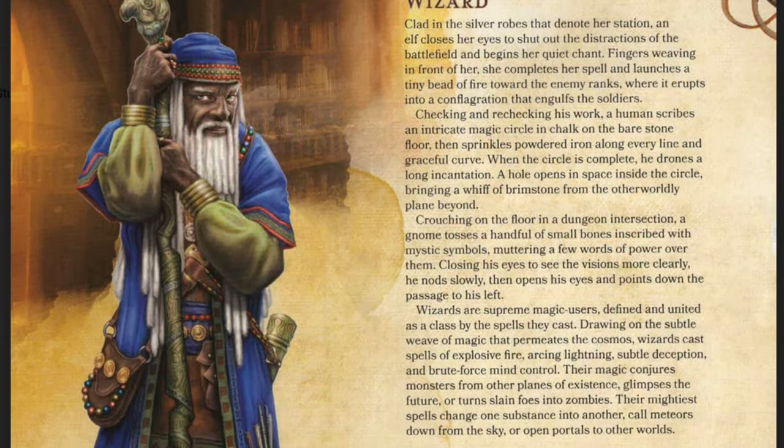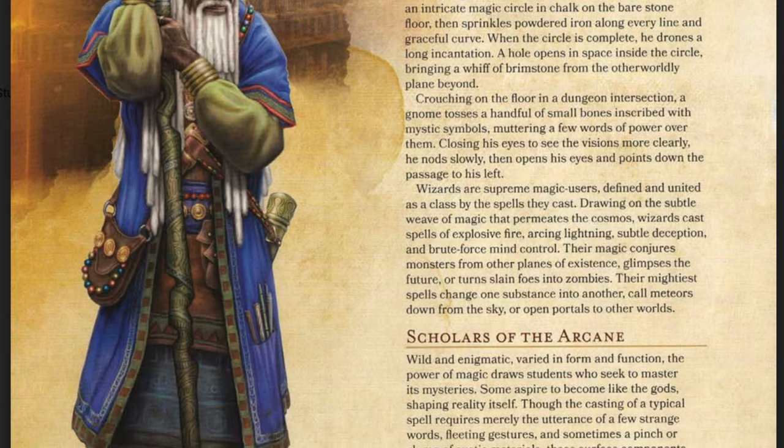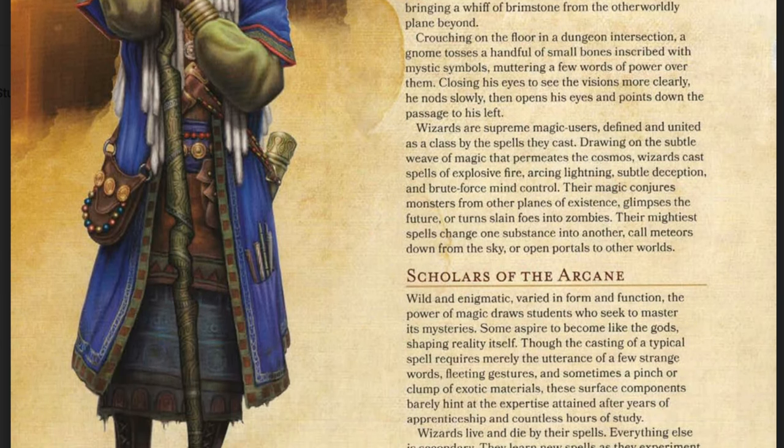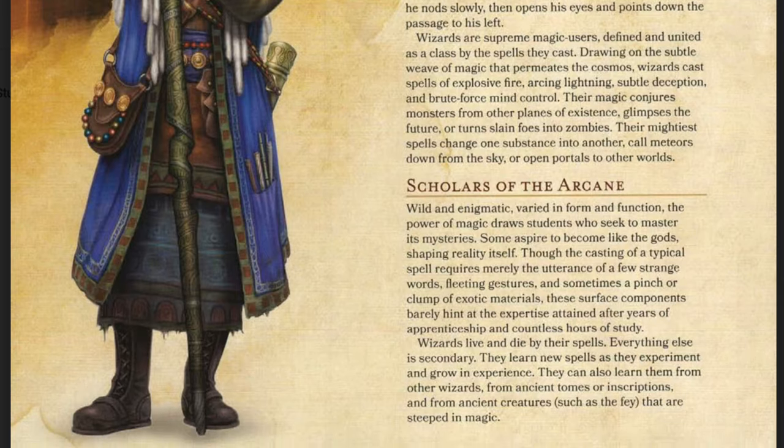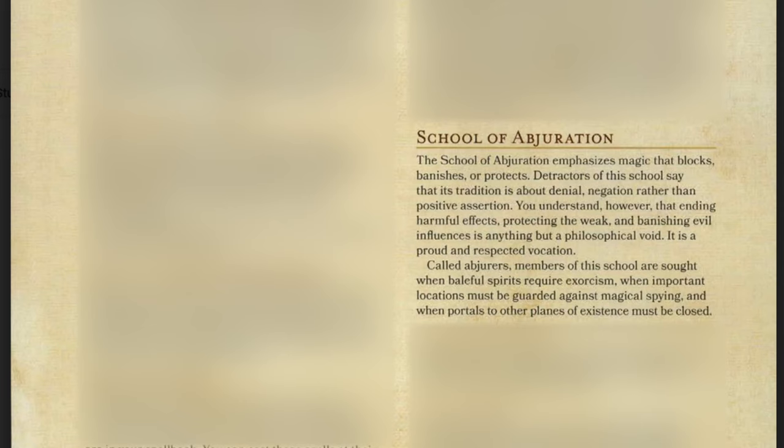Last but certainly not least, the Wizard. They are a pure magic user and their primary ability is Intelligence. They have the largest array of spells to choose from. The two subclasses available in Early Access are Evocation and Abjuration. Evocation focuses on spells based in damage or destruction, while Abjuration focuses on protection, warding, and defensive spells.